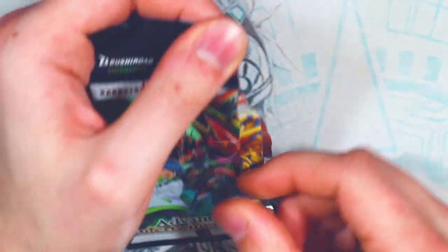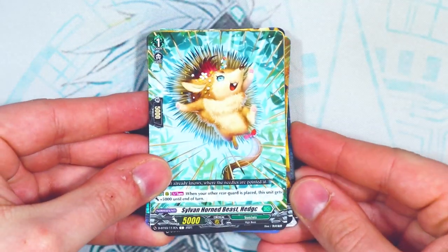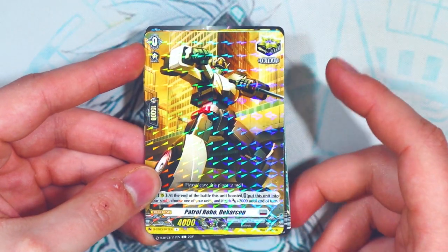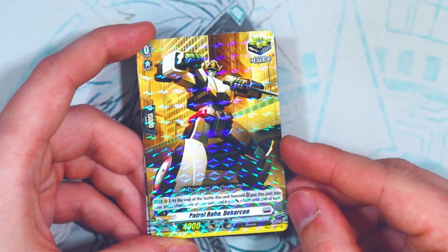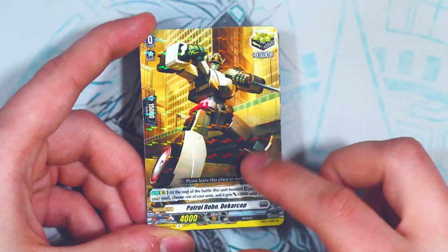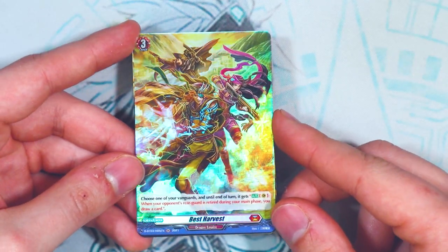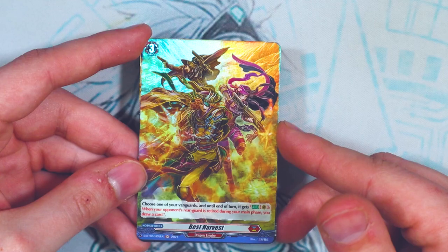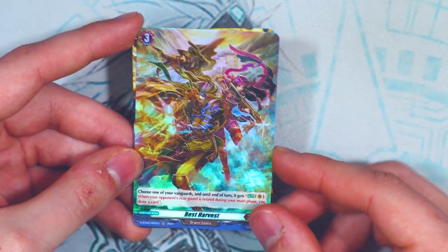Next pack: the rare is the Brandgate crit. These new crits with skills are really important for standard right now — this is our first crit with a skill, so people are going to want these to replace their vanillas. We also got Best Harvest, a rare order card for Eugene. What it does is give your vanguard the skill that whenever your opponent's rear guard is retired during your main phase, you get to draw a card — every single retire, you draw. A really great card if you want to bump up your Eugene deck.